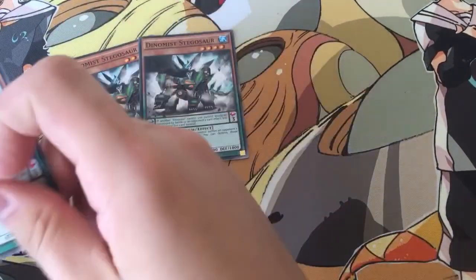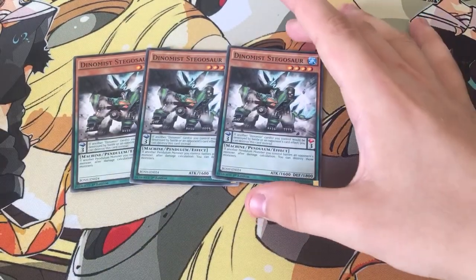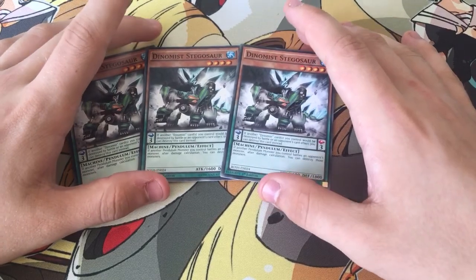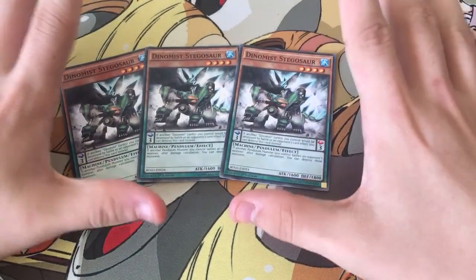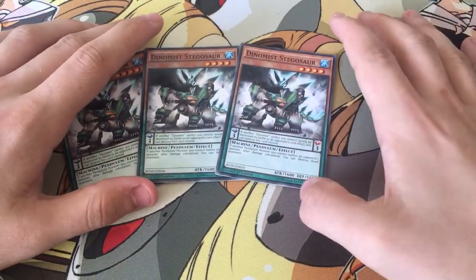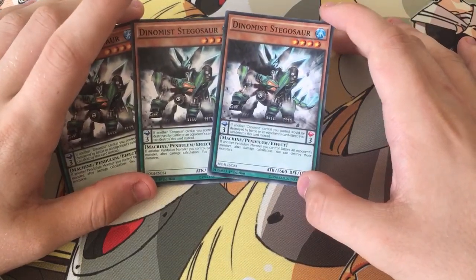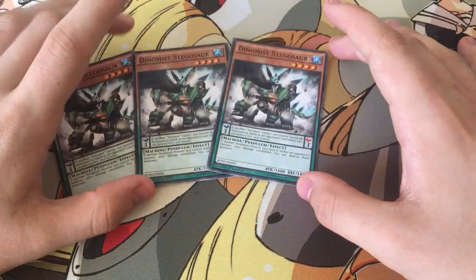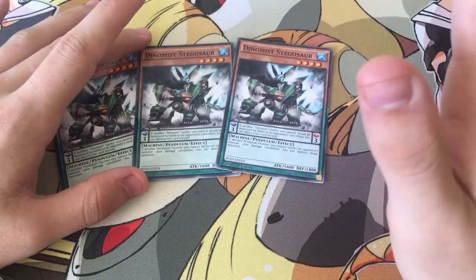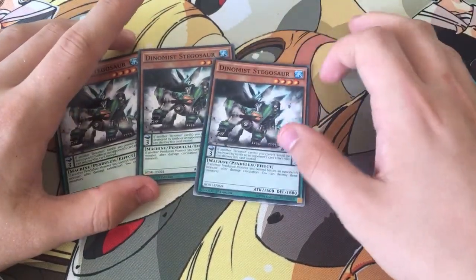For the last monster, I run 3 Stegasaur — so pretty much 3 of each Dynamist. I will be posting a Dino Slayer deck profile in a few months once I get all the Draco Slayers and Draco Overlords. This will be going down to 1, and when Spinos comes out, I might even cut it fully. But its effect: when another Pendulum monster you control battles an opponent's monster, after Damage Calc you can destroy those monsters. So if an opponent's monster can't be destroyed, attack with a different card and then that monster gets destroyed afterwards.